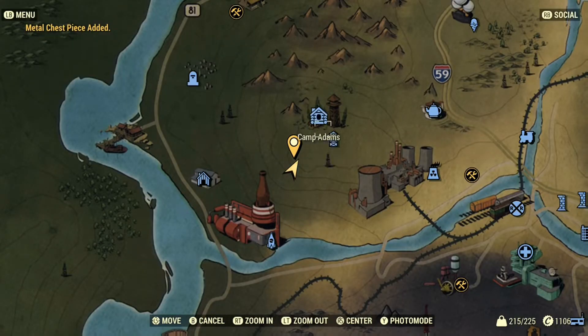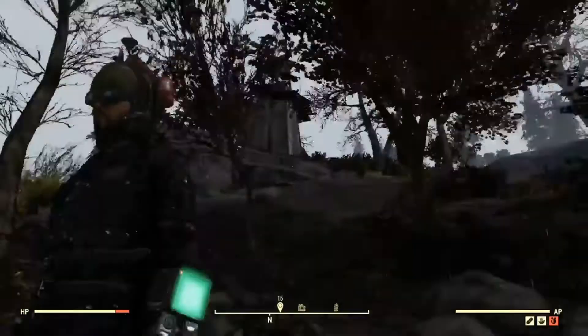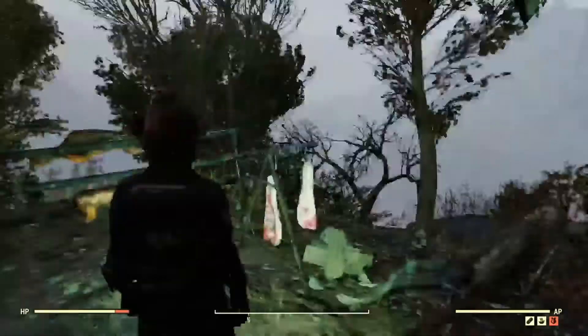Here it is on the map — not too far away from Camp Adams Lookout. Camp Adams is a pretty easy find. If you start at Camp Adams Lookout and go pretty much there, look for that little structure and from there it's really easy to find.